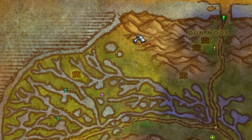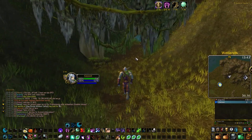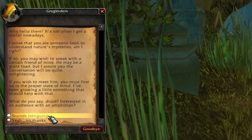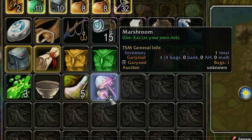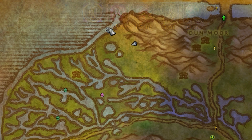First let's head to the northeastern part of the wetlands. There we will find a dwarf called Grugimdem at about 36.6 in coordinates. He gives us a so-called marsh room which allows us to talk to his toad friend. You can find his toad friend in a pond to the west of the dwarf.